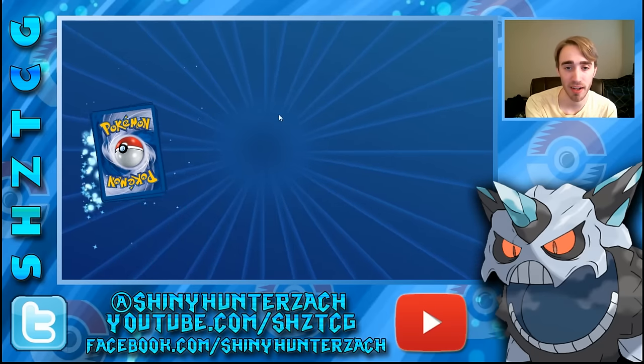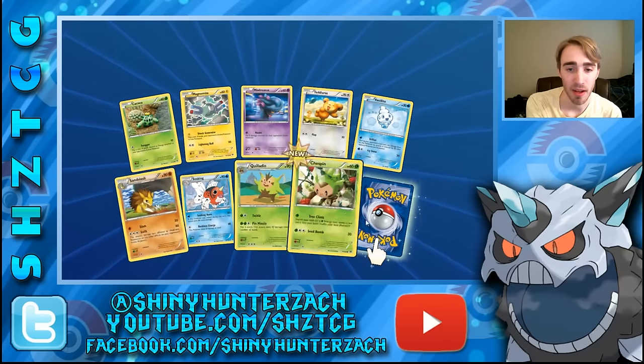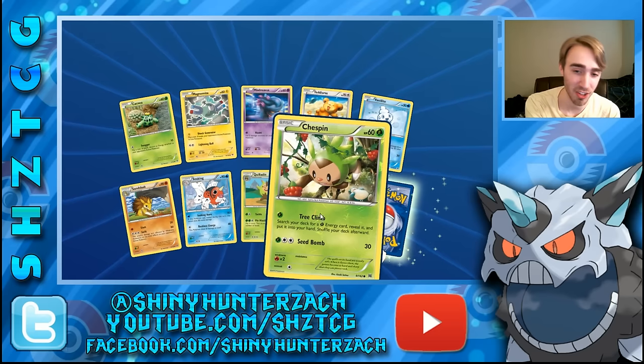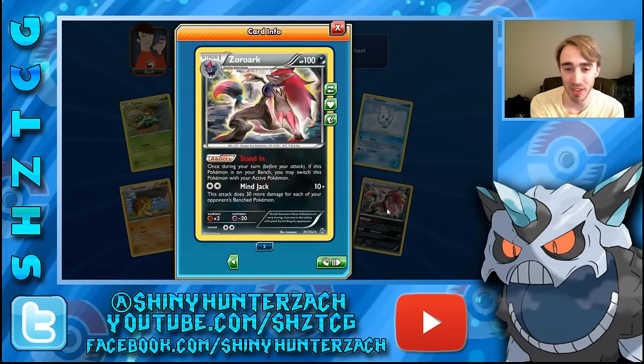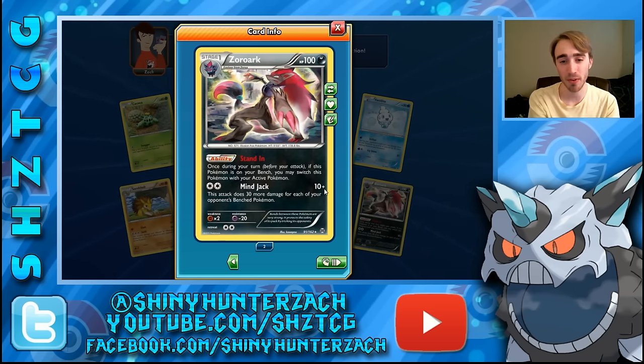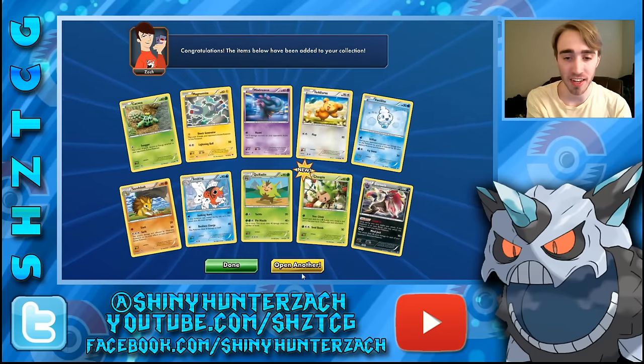Next pack — we have a Teddiursa, a Torchic, a Teddiursa — and then Forest Amigo Chesnaught. Our rare is a Zoroark holo and this is a really good card. Stand In is basically Keldeo EX's Rush In ability — you can put it from your bench into the active position once per turn without paying a retreat cost on your active Pokemon. And then Night Jack was an attack on an old Plasma Absol card but tweaked a little — the old one did 20 plus 20, this one does 10 plus 30 more damage for each of your opponent's benched Pokemon for just a double colorless energy.